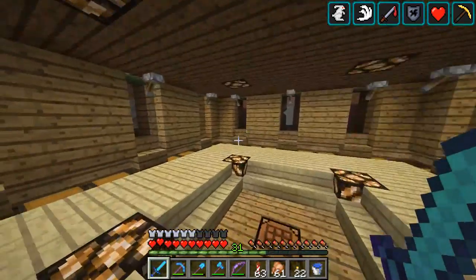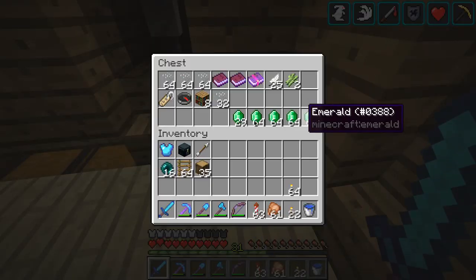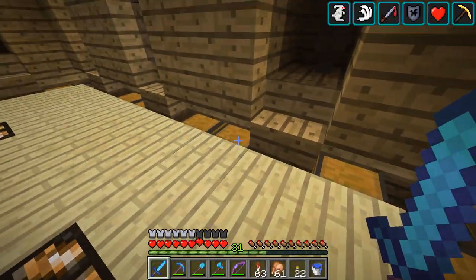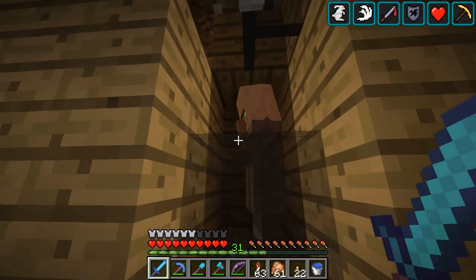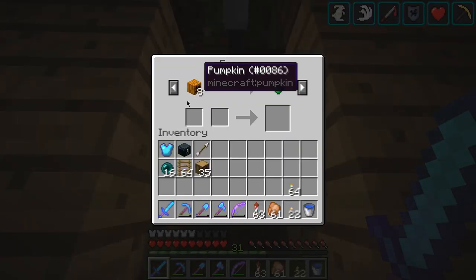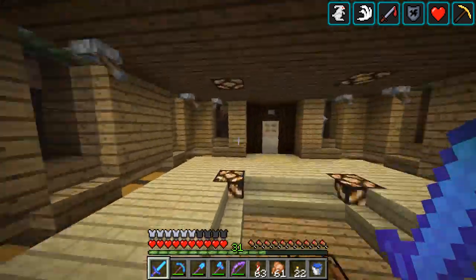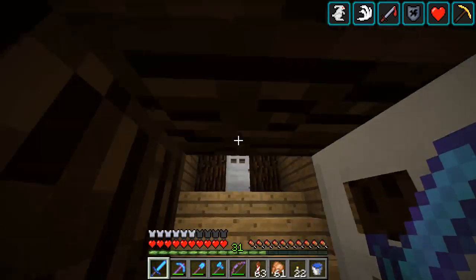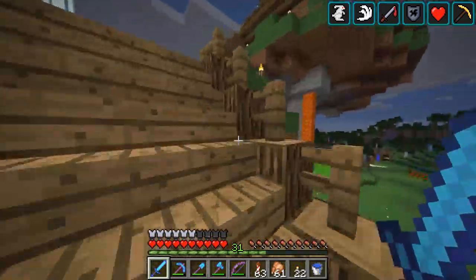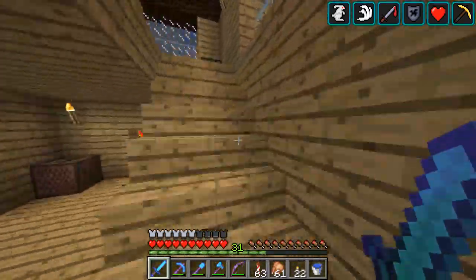I've already got a sugar cane farm to produce loads of paper — pretty much all of this is from paper. The next bit is farming. This villager is very nice — he has eight pumpkins, which is the lowest you can get for one emerald, so one stack is going to be eight emeralds. Eight emeralds for just one stack of pumpkins is pretty nice. So in this episode I want to do pumpkins.